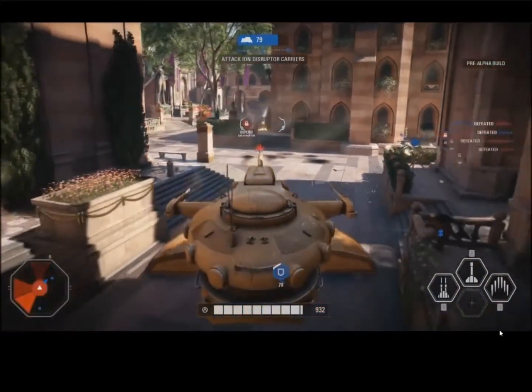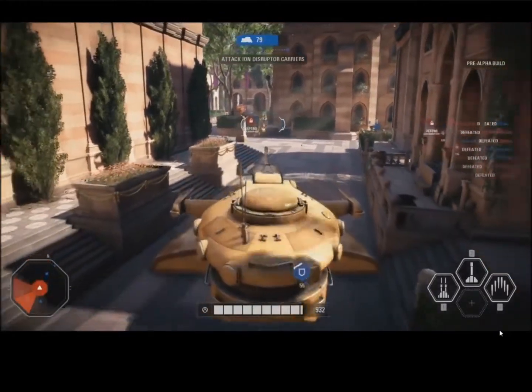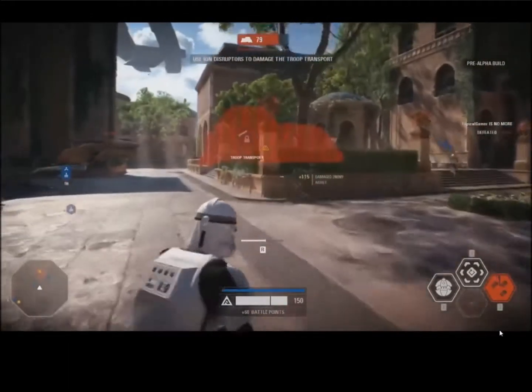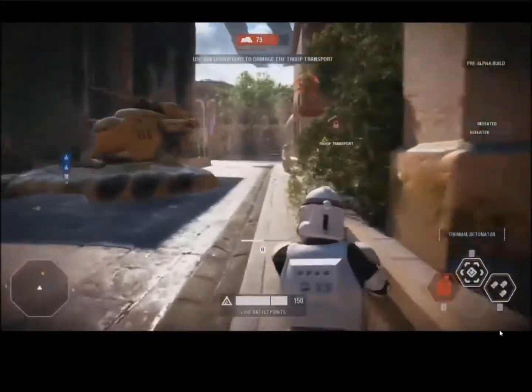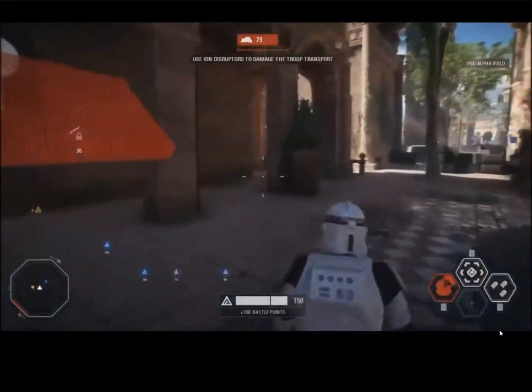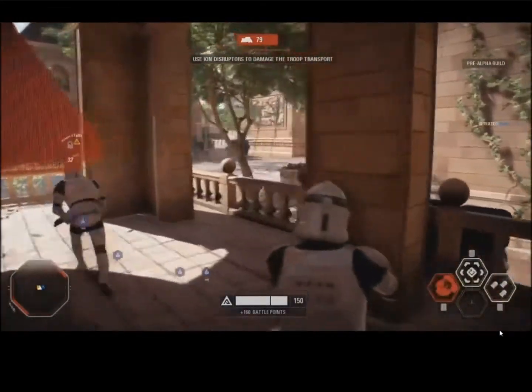We want to give you a little bit more weapon variety this time — there's also a nice compact SMG-style blaster that really shreds people in close range. Some AAT tank action here doing what it does best: suppressing that point, trying to keep those clones out of the way as the objective continues to march forward.